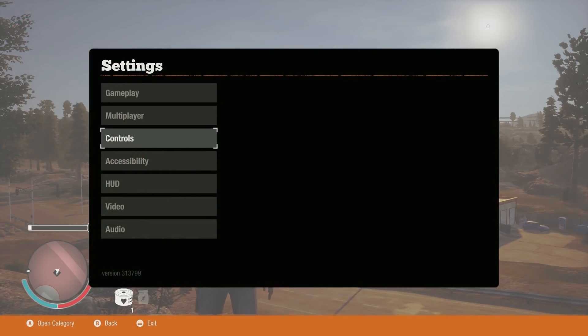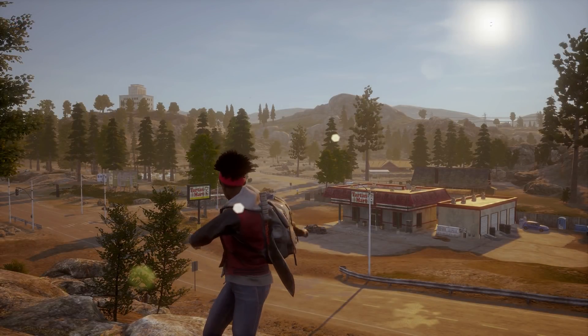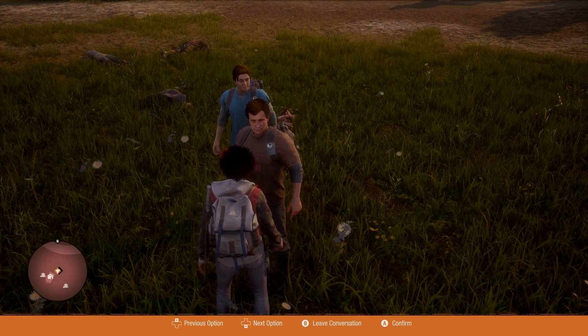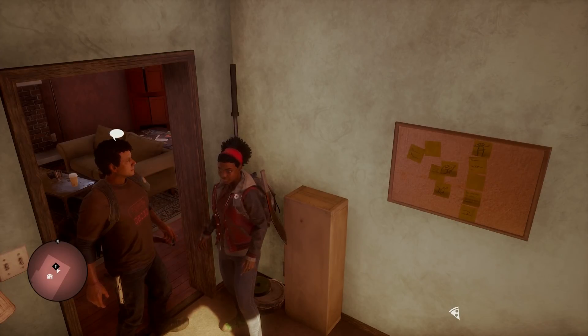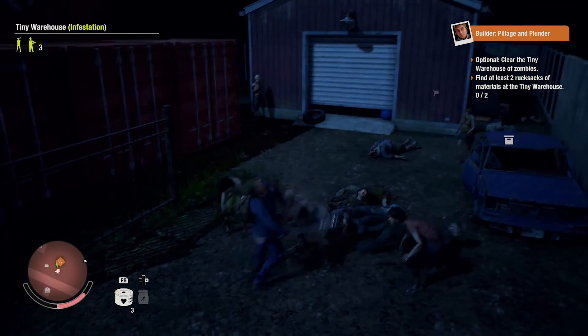At one point I toggled off the HUD to capture some footage — do not do this. Toggling it back on again doesn't actually bring the UI back, and I had a conversation with a character where his dialogue was not on screen or voiced. The problem persisted through several toggling cycles and a reload, but mysteriously resolved itself after I gave up.